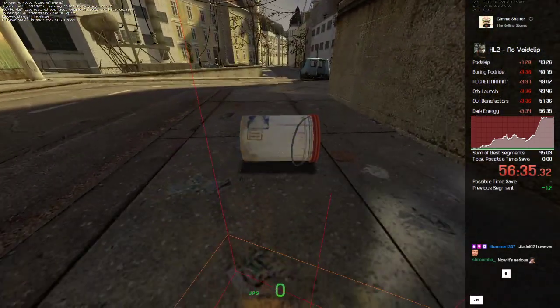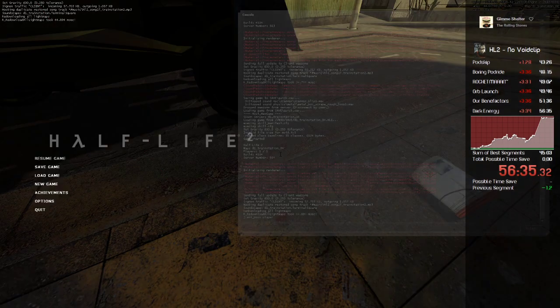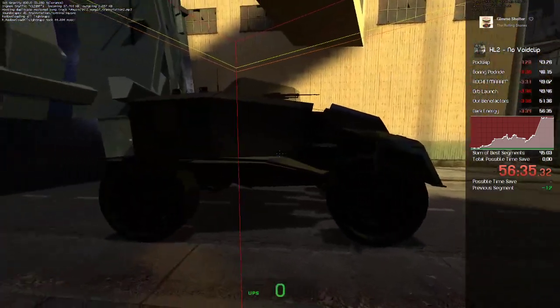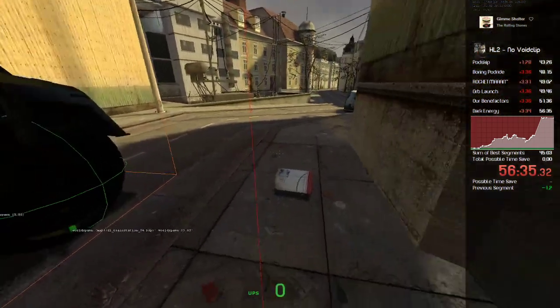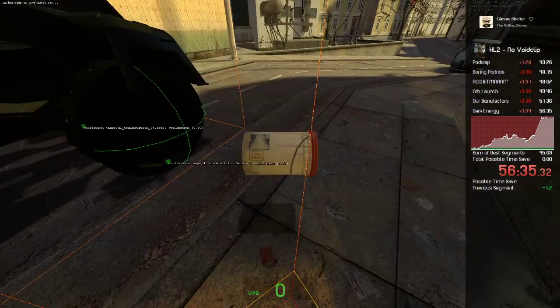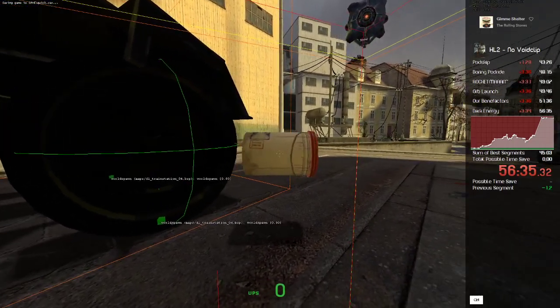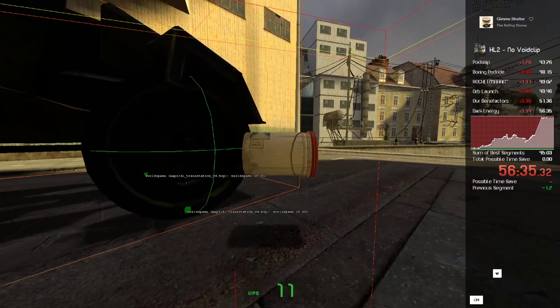I have the hitbox command turned on — int_bbox player. We have to use developer 1 and then int_bbox player to turn this hitbox on. You can also just type int_bbox and face the object, and it'll highlight it. We can do that to see the hitbox of the tire here. You can see I'm touching the APC tire right now — see how it has those collision points there?